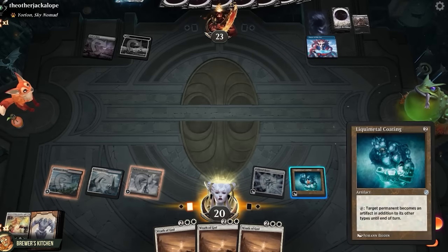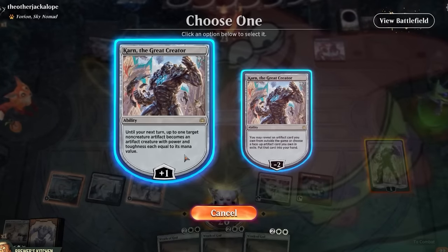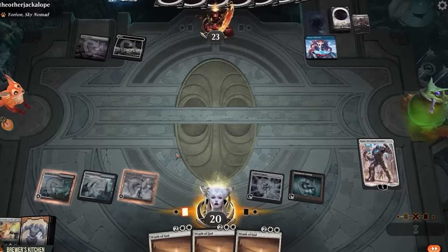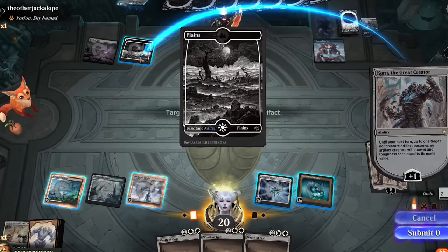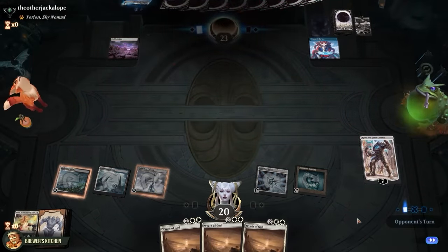Play Khan, turn their Plains into an artifact, then plus Khan to turn a non-creature artifact into a creature with power and toughness equal to its mana value. This Plains has a mana value of 0 — so yeah, I wouldn't expect anybody to sit through this, honestly.